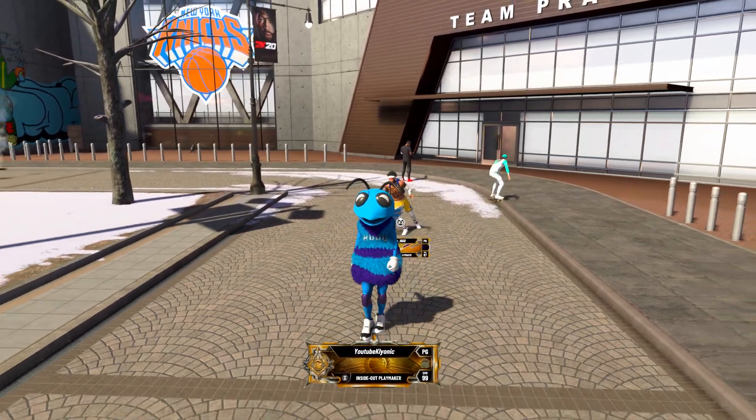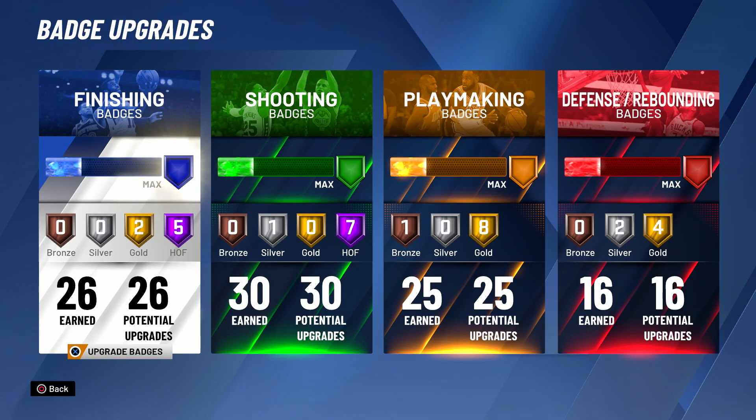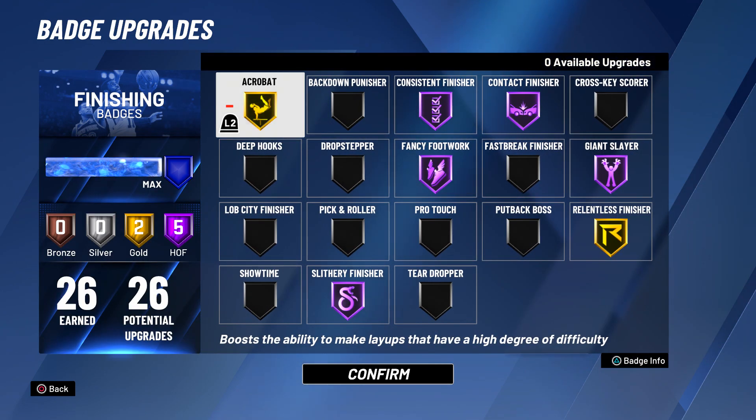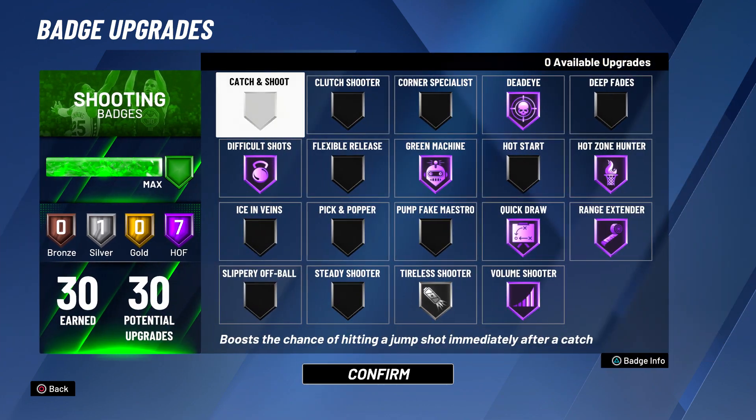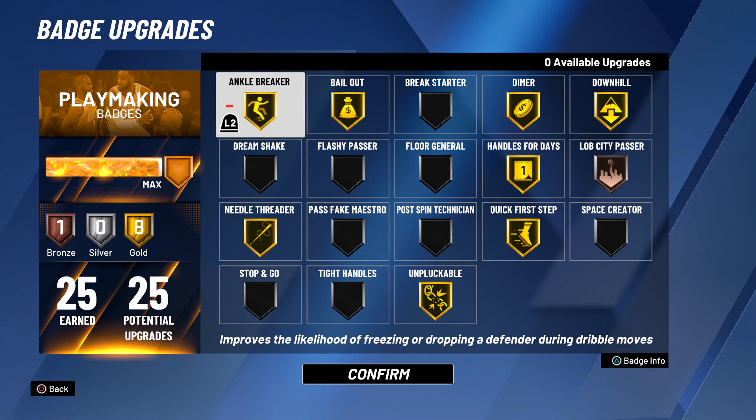I'm gonna show you all the badges right here man - it's almost 100 badges, it is insane. 26 finishing, five Hall of Fame, two Gold - just insane. Contact dunks, layups, contested layups, everything around the rim goes down. 30 shooting, seven Hall of Fame, one Silver - greens from anywhere on the court, middies, threes, limitless, anywhere, corner - you guessed it.